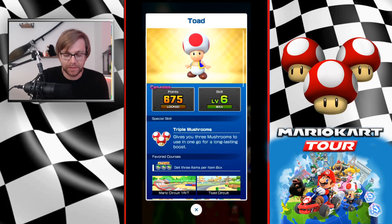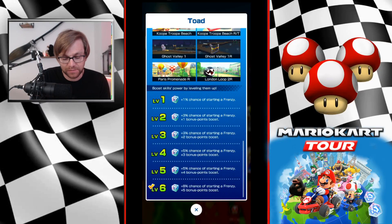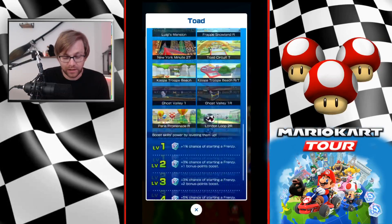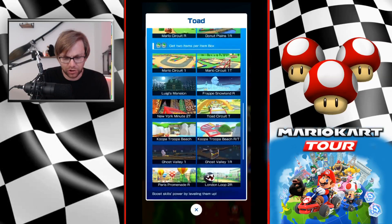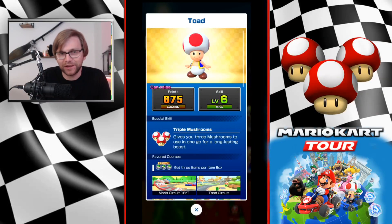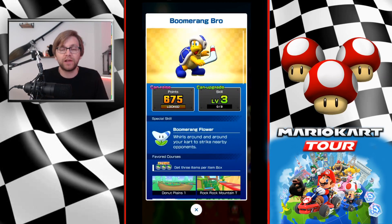For driver setup, the obvious option is Toad at level six. Great special skill — I did make the mistake of not raising the points cap going in, so make sure you do that. He's come good on three tracks in the past four weeks and covers a fair amount of tracks for a super. The second best option I'd say is Boomerang Bro.